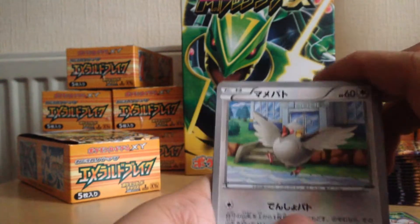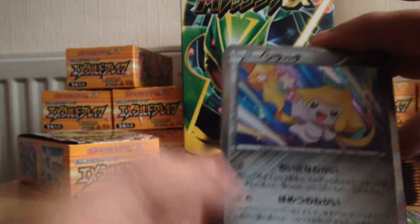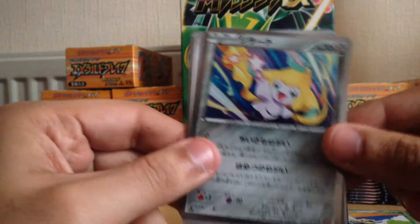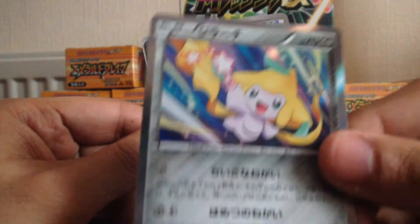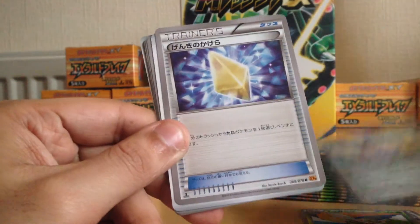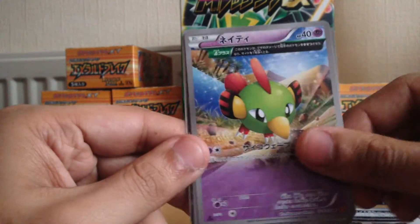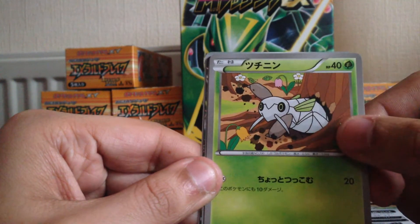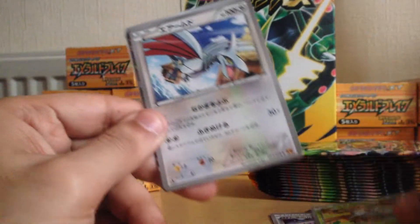Not sure what the name of this one is — Ninjask. Here we have our first holo, it's a Jirachi! That looks pretty nice. Another one of these trainers, and a half art Natu — the thing that evolves into Ninjask, I presume Nincada or something like that.